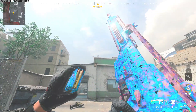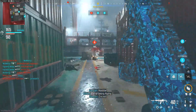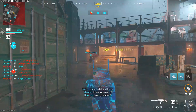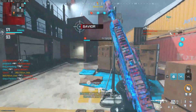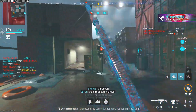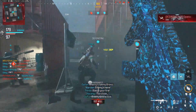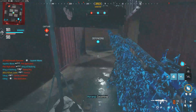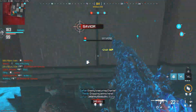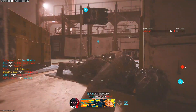The final AR we have is the Holger 556. For this one, you want 15 long shots while mounted. This one was also really annoying. I did hardcore regular quick play. Every time I loaded into hardcore I ended up getting Wasteland or Derail, and those were the two maps I was able to get this challenge done on — Wasteland was the one I got the most on, and Derail was where I got the last two long shot kills. I'd say do hardcore for this one to make it go faster. You can't use Shipment because it's not a long enough map for AR long shots.